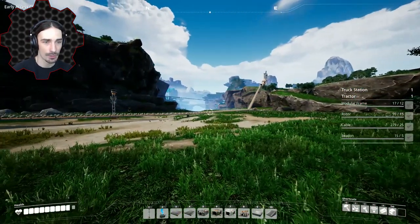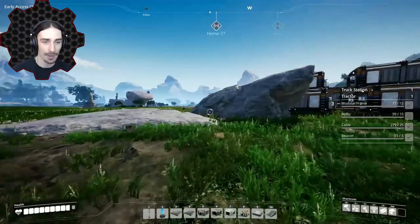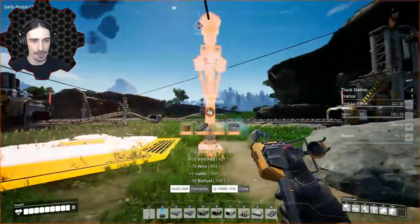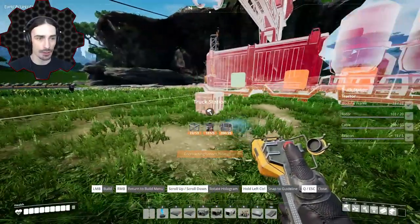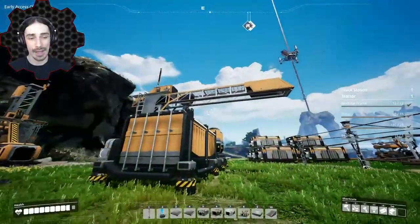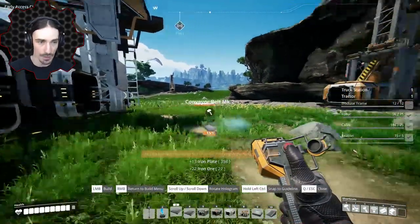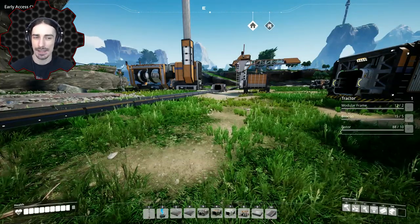We need to find the nearest coal node. There's one about 600 meters that way, and we can put a truck station there then deliver coal between stations. I'll go ahead and dismantle a bunch of stuff at the old base. Now for the truck station, we need to receive from the miners, so we need more space out here. One port is specifically for fuel and one is for storage - that makes more sense now. Got to move the fuel port to the right connection.